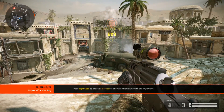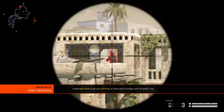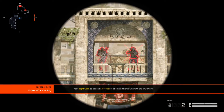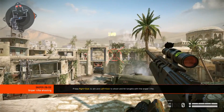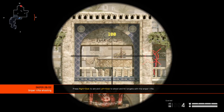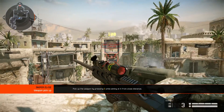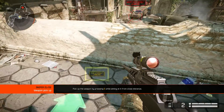Hit all the targets with your sniper rifle. Weapons dropped by slain enemies or placed in the battlefield can be picked up by any class. Pick up a weapon.